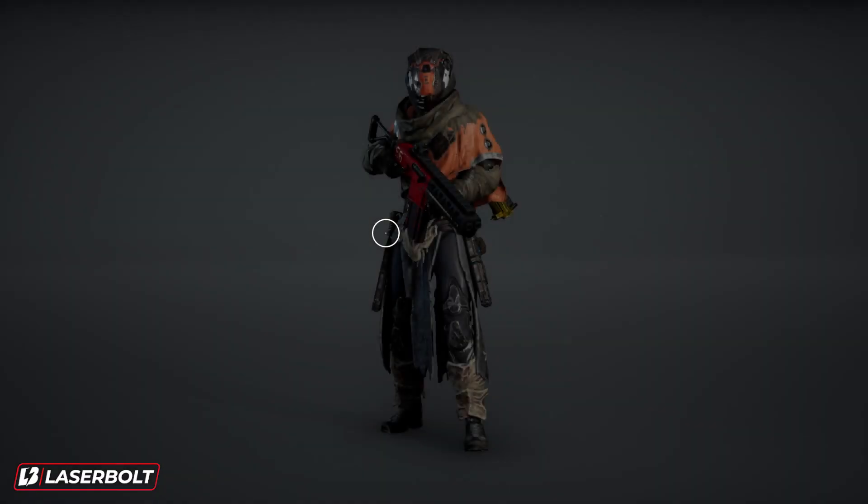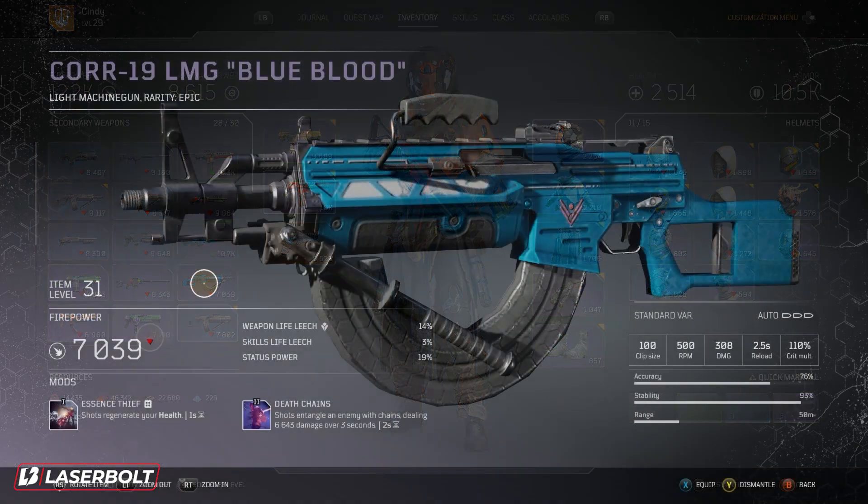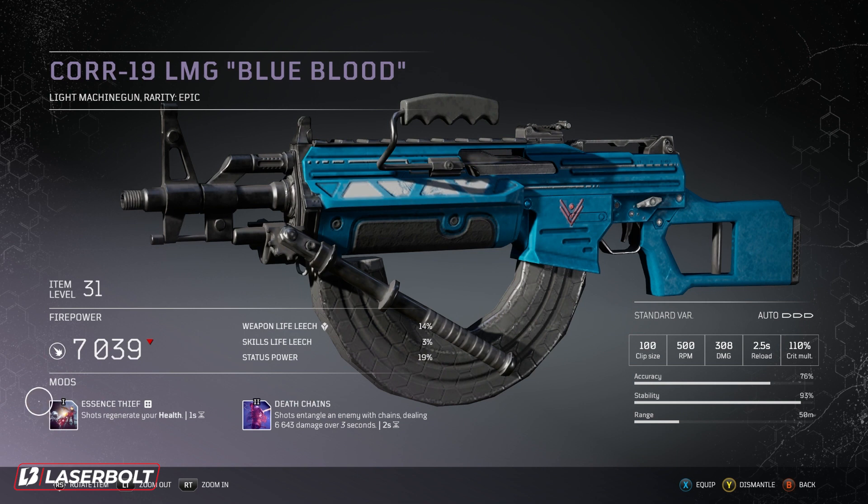Let's take a look at the mods and talk about what they are and why I think they might be one of the best mods currently in the game. The first one is called Essence Thief — it's a tier one mod. Basically, every shot you shoot will generate your health. This is extremely important because as you're progressing throughout the game, there's going to come a point where your health is not going to be regenerating. If you put this on an LMG or a double gun — something that has a lot of bullets — you'll be able to get your health back really quick, especially during boss fights when all you have to do is shoot the boss.